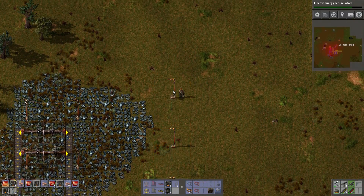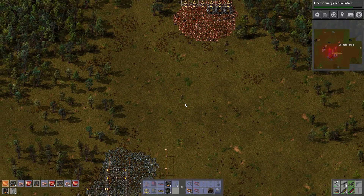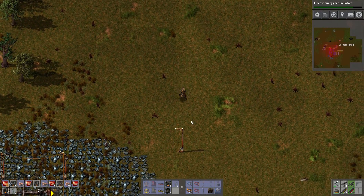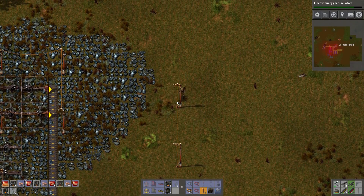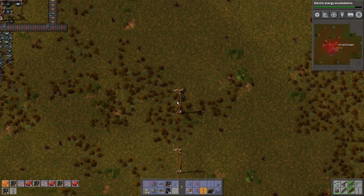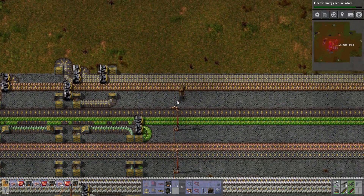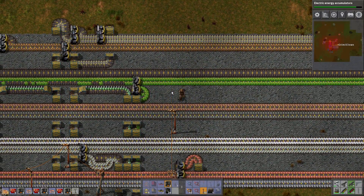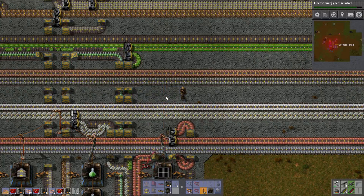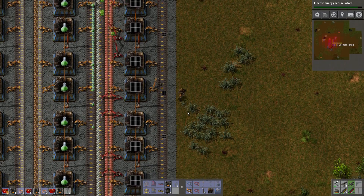We're running low on poles so I'm going to wait for the big poles to come in. We're going to have to wait for the actual furnaces to be done first because we need more furnaces too. Let's take these back — they're just not going to work. Nothing personal, but you're just not going to work.